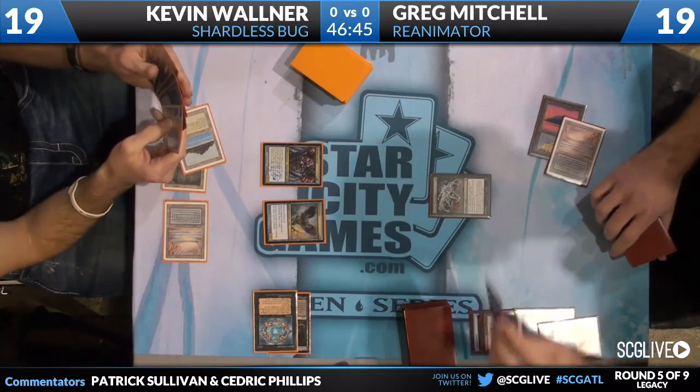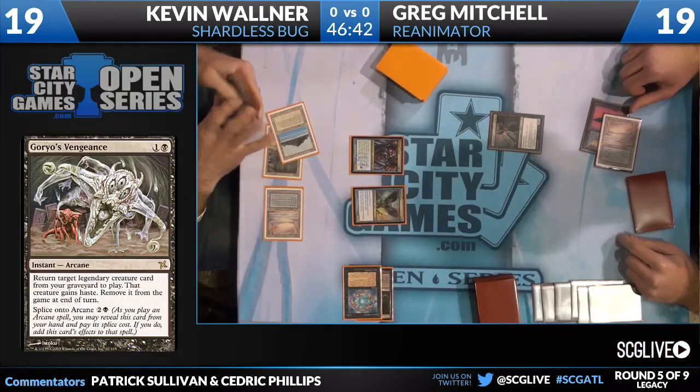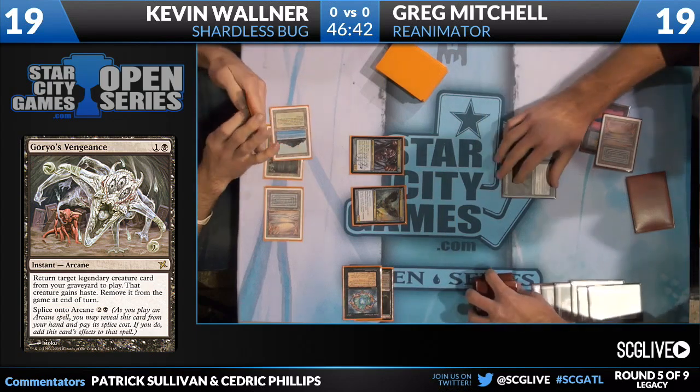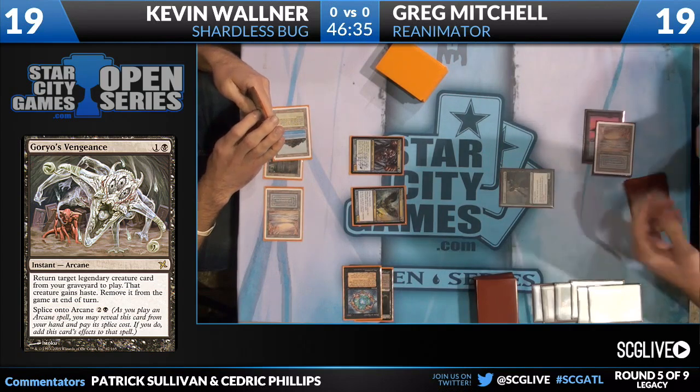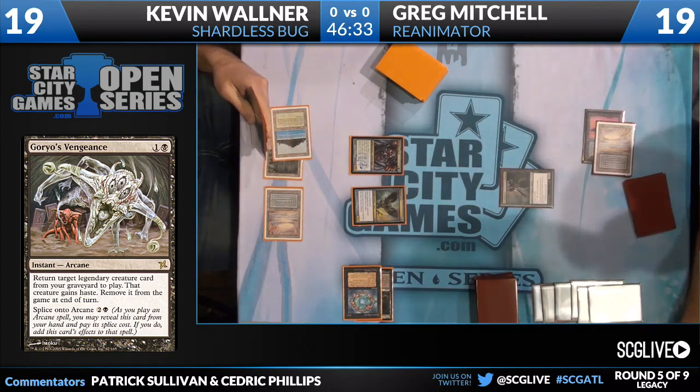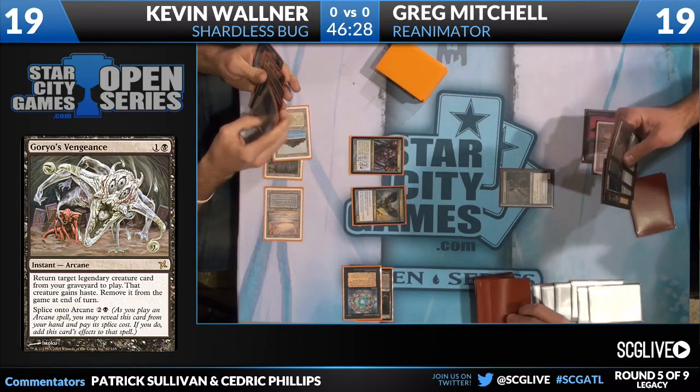Goryo's Vengeance being cast on the Griselbrand here — it's a Champions of Kamigawa rare with Splice onto Arcane, you can ignore that part. The part that matters is: return a target legendary creature card from your graveyard to play. It gains haste but is removed from the game at end of turn. So Griselbrand will be there for one turn — but I've got a feeling that one turn is all Greg's going to need.